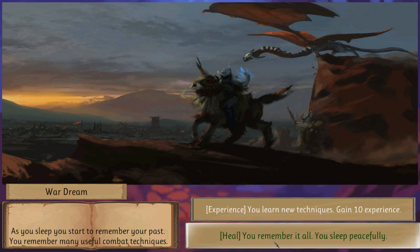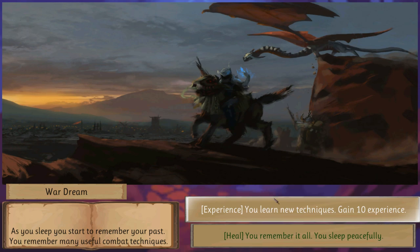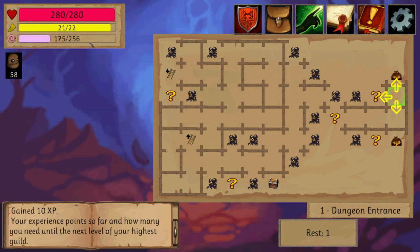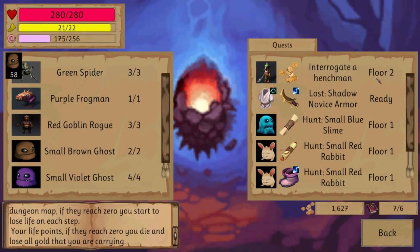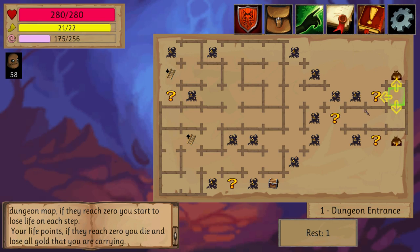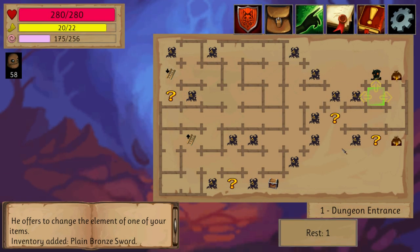Experience. Heal. You are sleeping and thinking of useful techniques. This is your experience, stamina, and health. As you can see, the game does a very good job of telling you what everything is and what you need to do. We need to go to the second floor where we can start hunting some little minions here. And by the way, that's a boss — we'll fight him.